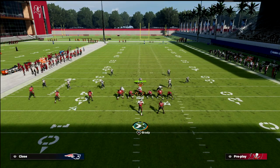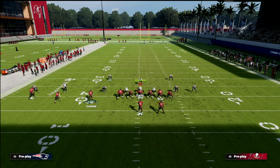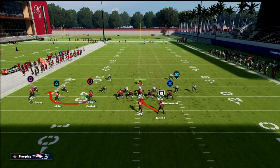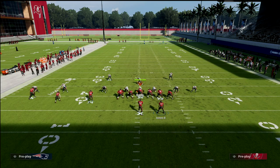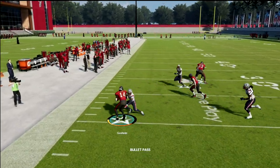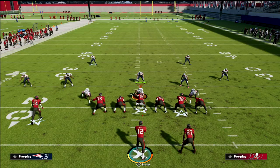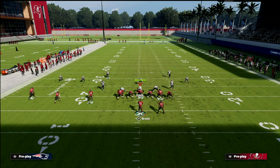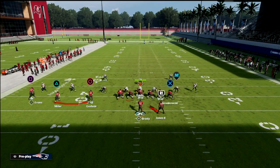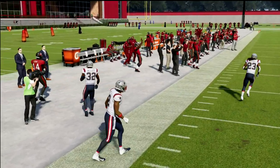Another tool is the RPO Zone Alert Bubble, which keeps the defense honest. If there's nobody over the circle receiver and the defense is blitzing, go to this RPO and double team inside — but really you're looking to hit that bubble screen and get outside, stretching the defense to the sideline. I'll show it against man coverage too — on a man blitz, you throw the RPO zone alert bubble and get a nice gain. It's a quick passing concept that can become a really big play.